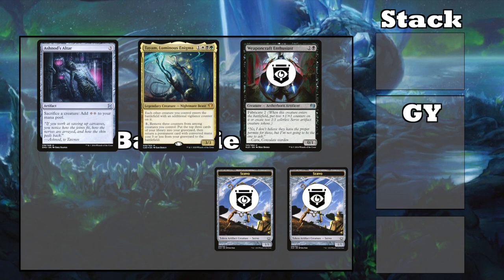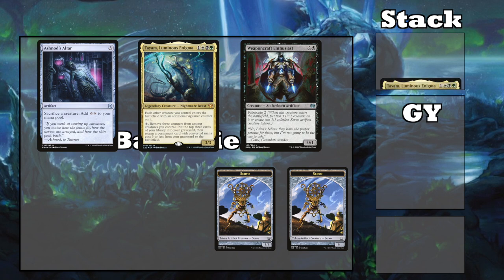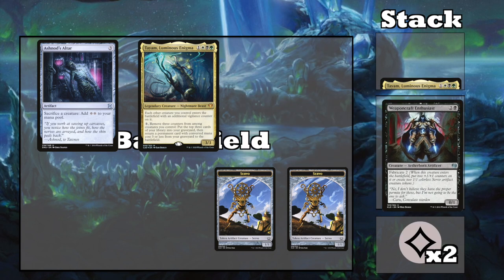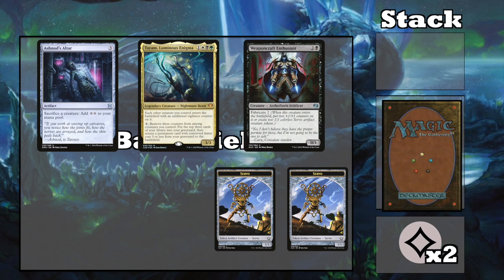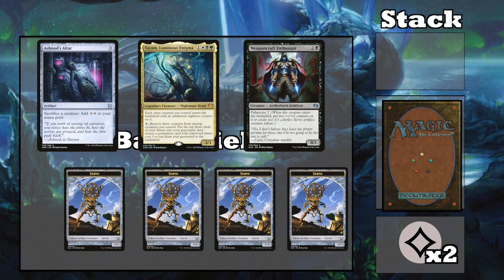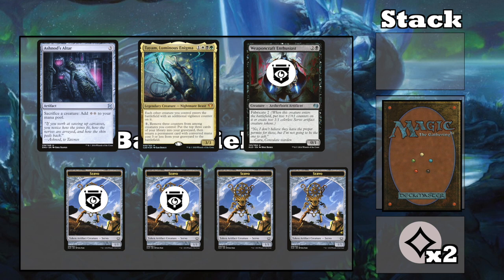So you can pay 3 mana and remove the 3 vigilance counters to activate Tiam, but in response to this ability, sac your Weapon Craft Enthusiast to Ashnod's Altar to make 2 mana. Now let Tiam's ability resolve, milling 3 cards and returning the Enthusiast from your graveyard to the battlefield. When it enters, you get to make 2 more tokens and all 3 creatures get vigilance counters.